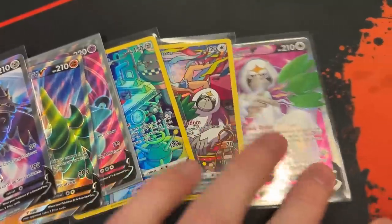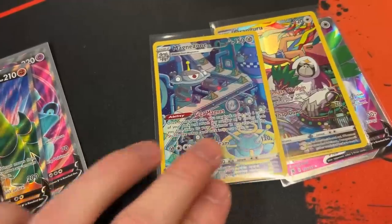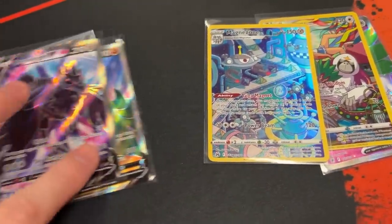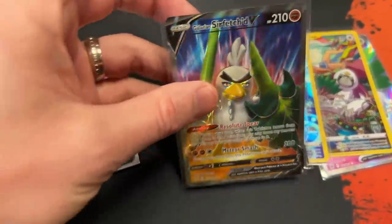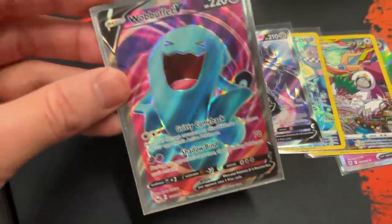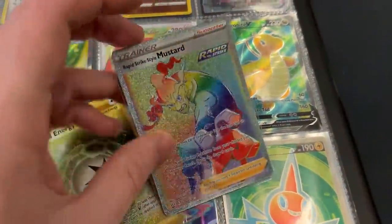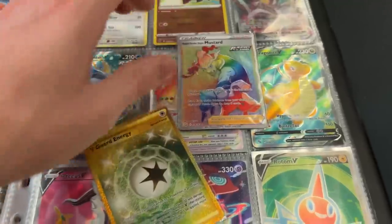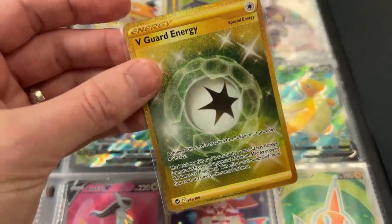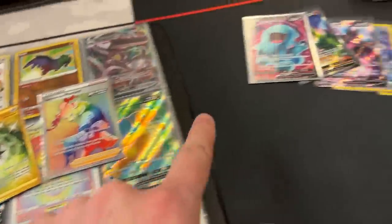So the trade we have worked out: he needs the Oranguru V Full Art, the regular Oranguru Trainer Gallery, we got Magnezone from Crown Zenith, Full Art Corviknight V, Galarian Sirfetch'd V, and the Full Art Wobbuffet V from Sword and Shield Base Set. And the two that I need are the Rapid Strike Style Mustard Rainbow Rare and the Secret Rare V-Guard Energy from Silver Tempest and Battle Styles. Those two for all of those — is that a deal? Boom, it's a deal!